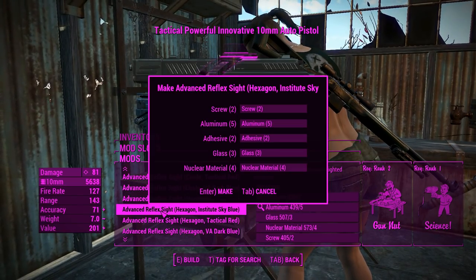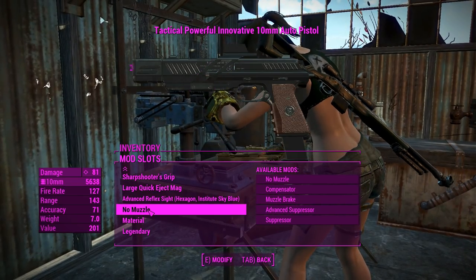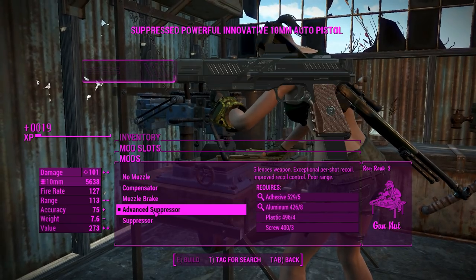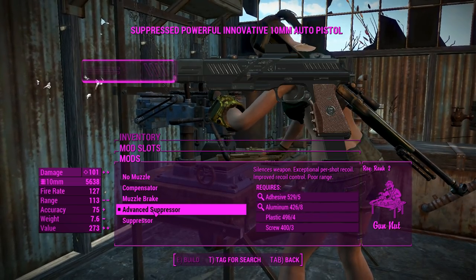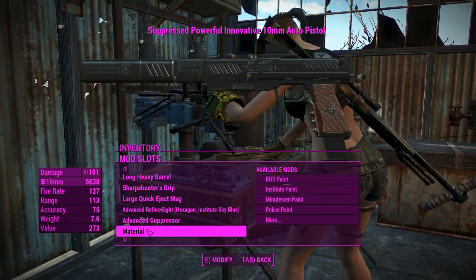We'll go for an Institute Sky Blue hexagon advanced reflex sight, why not? And for the muzzle, we're definitely going to put a suppressor on there, and not only will that increase our damage, it'll make our stealth capabilities over the top, so that's very good.